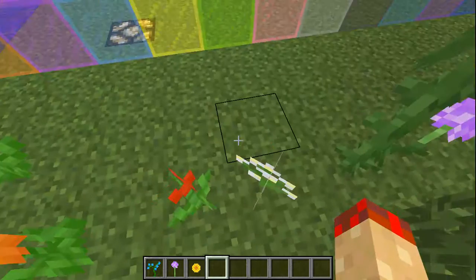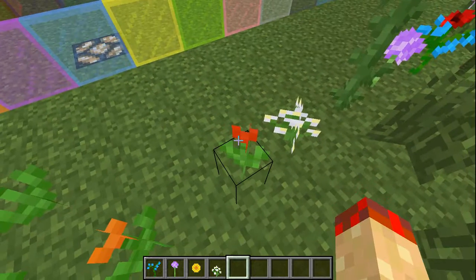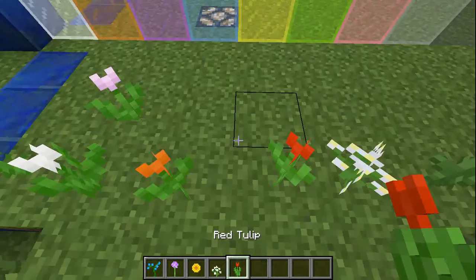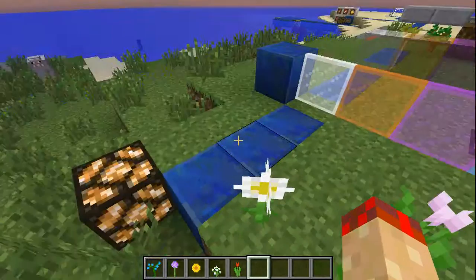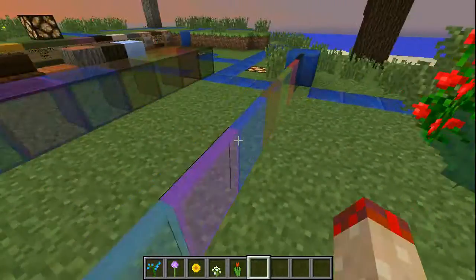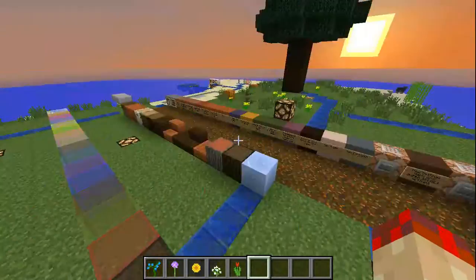That's a sunflower. This is azure bluet. This is a red tulip, orange tulip, white and pink tulip, and this is an oxeye daisy — because I know what an oxeye daisy is. These are the stained glass panes they added, which is awesome because I've always wanted stained glass, and here's normal stained glass, which is awesome.